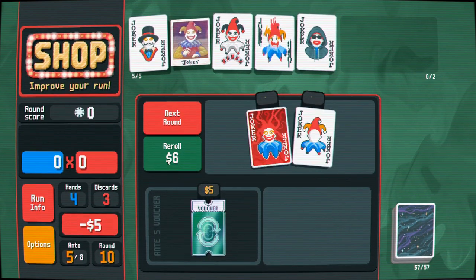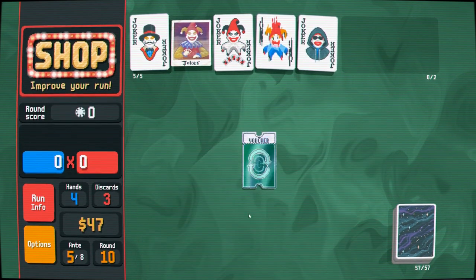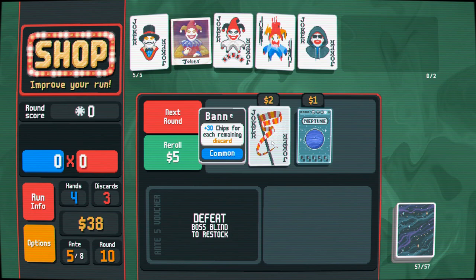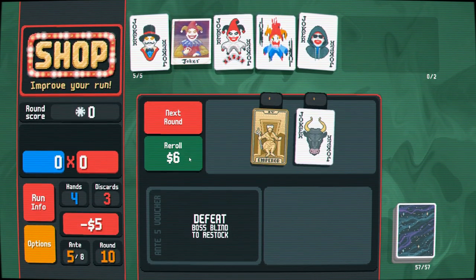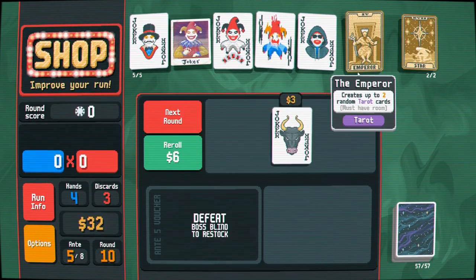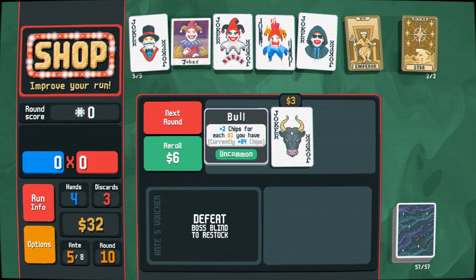Re-rolls cost two dollars less — wow, we are going for the sale here. Everything getting super cheap, buy it and use it. Look at that — the Emperor created another Emperor, that's very weird. At this point, two chips for each one dollar I have — we don't really have a chip bumper yet.